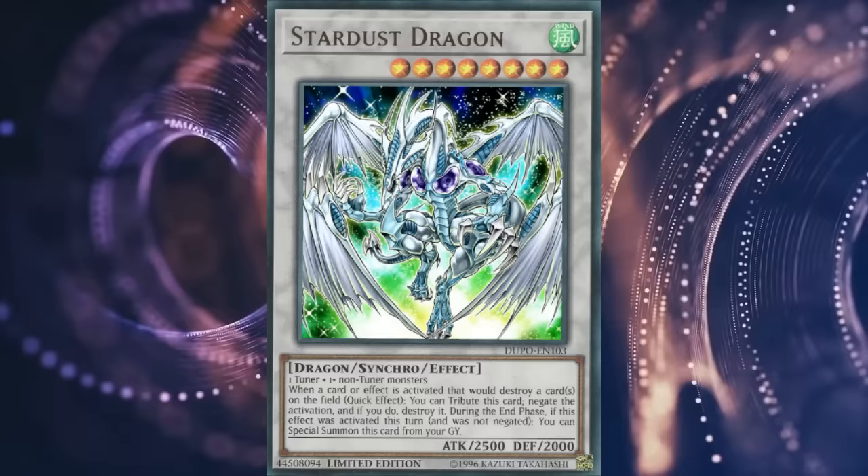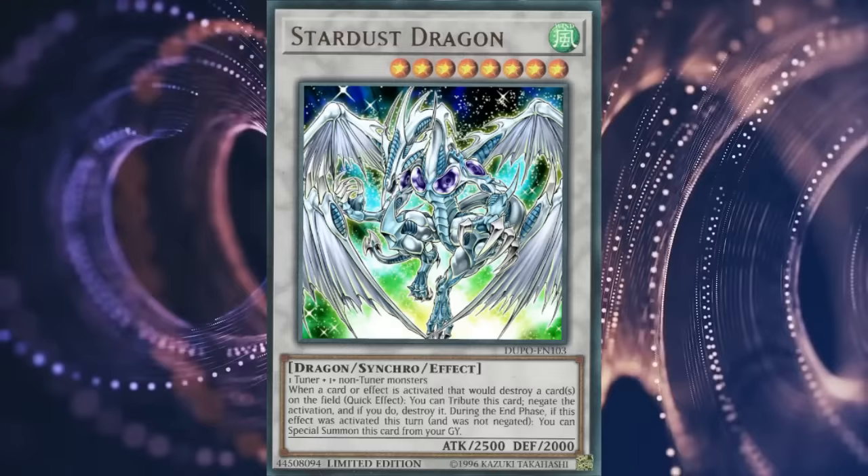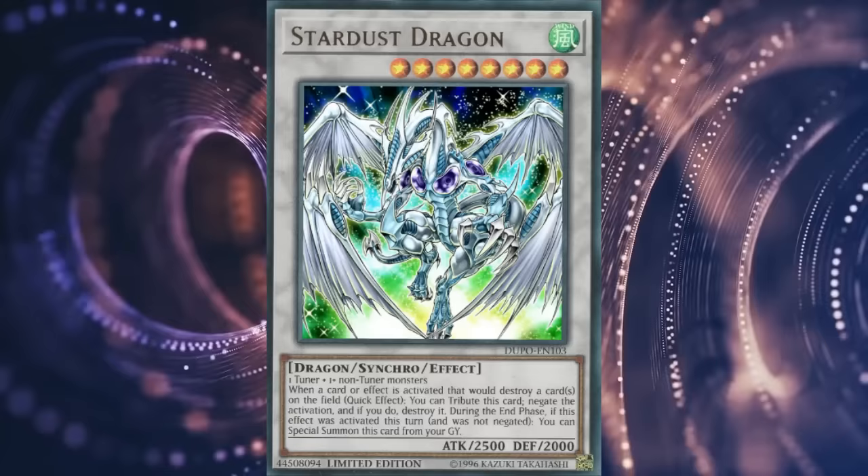The unique tribute-and-return effect wasn't just a weird gimmick either, given that it could potentially protect Stardust Dragon from a threat on the field after negating a destruction effect acting as bait — although it did mean you lose a 2500 body, so it was a tough gamble to make sometimes.